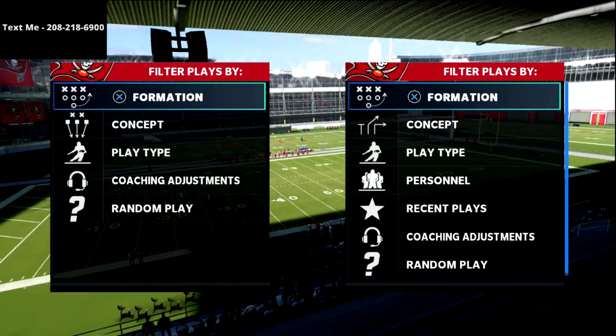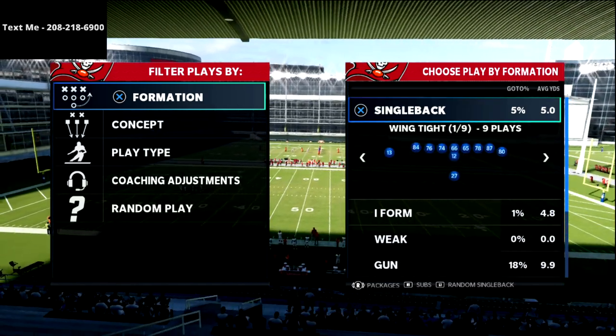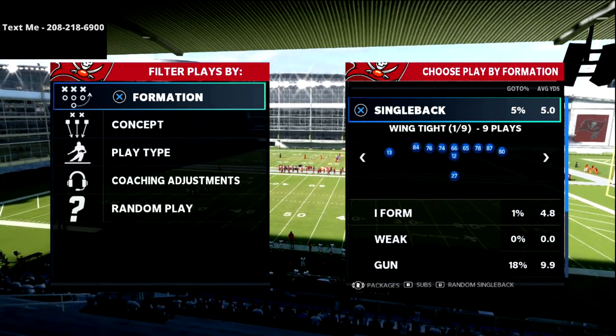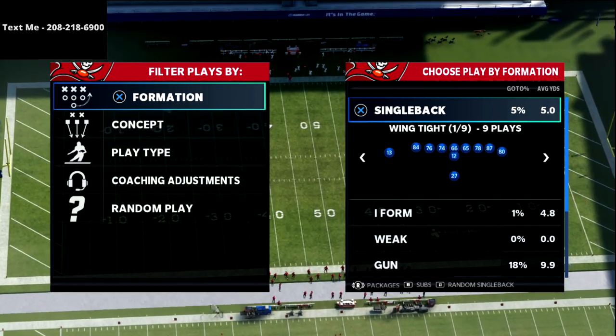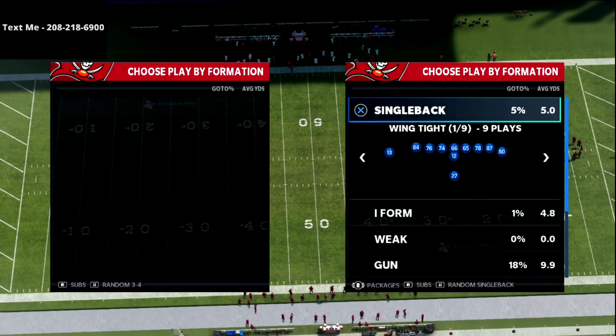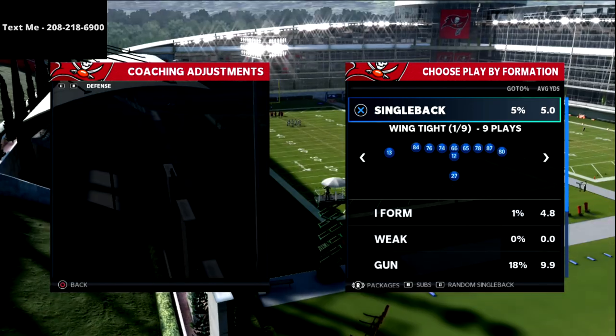In this video I'm going to be sharing my favorite concept from the empty tray stack to attack the short side of the field against the Mabel coverage that a lot of people are running in Madden. This is a great concept to force them to get out of that, and I think you're going to have a lot of fun with it.